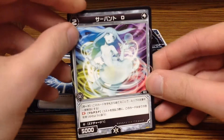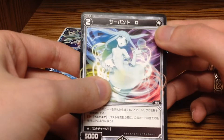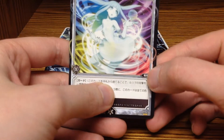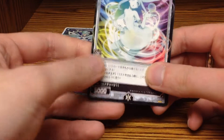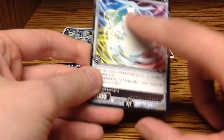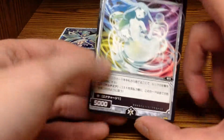Here is another Signi card — this is a colorless level 2 Signi. I believe this is a servant type. It has additional effects, and I wanted to point out that it has an additional shield here. This is a guard effect. When we get into combat, I'll explain what guard means, but it's an important thing to know.